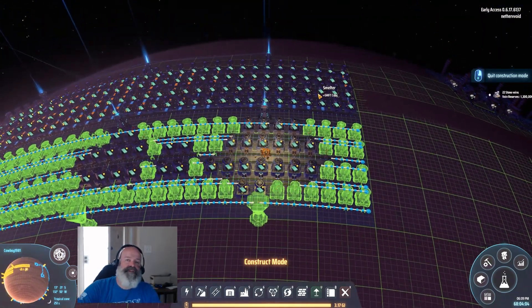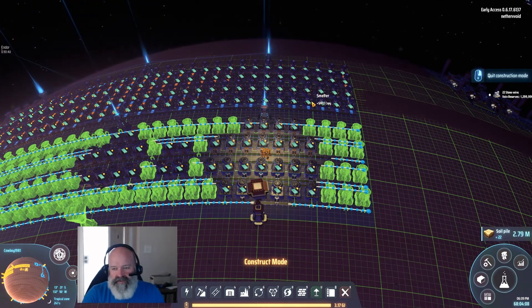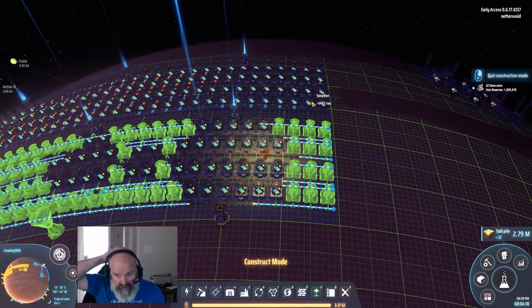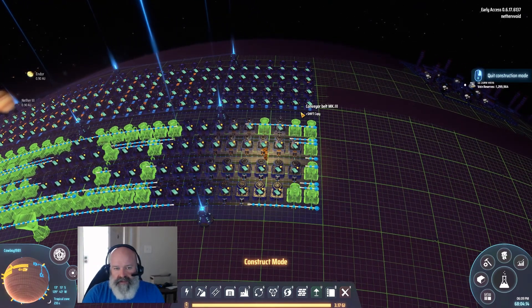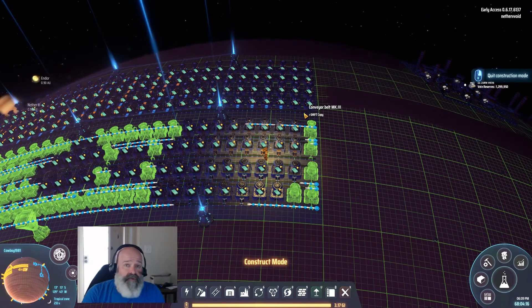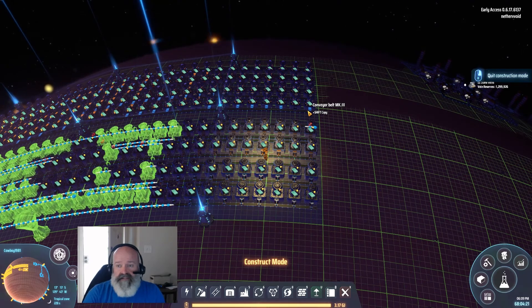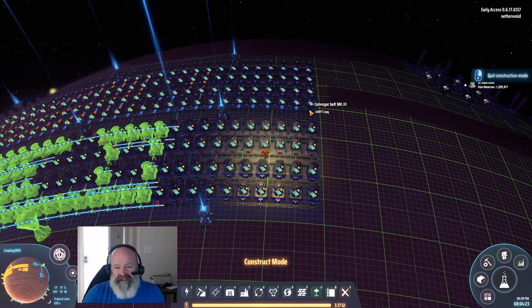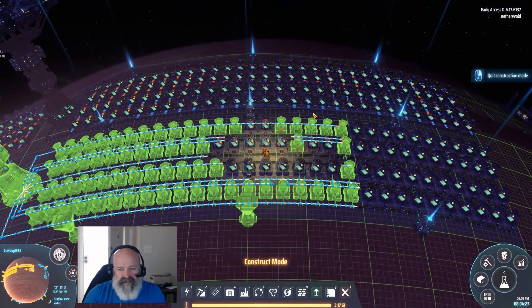Once we set this stuff up and get the processors moving, we need quantum chipsets before I can leave everything alone and go do white science. We'll do that after the quantum chipset build, which is probably about two or three more episodes. With the blueprint mod maybe it's two — maybe I just fly in there and lay down a whole bunch of stuff. I haven't set those up yet so I'll have to do some manual work.